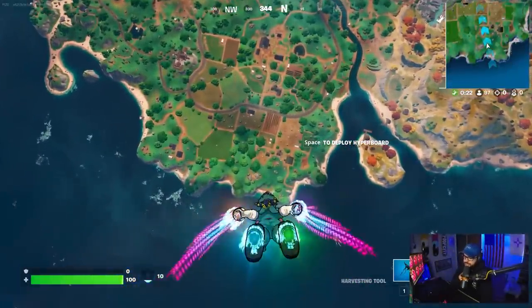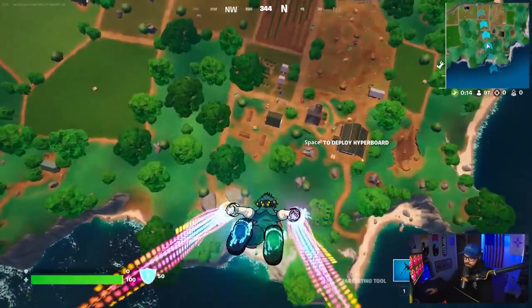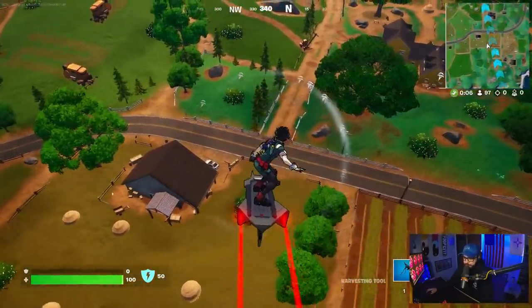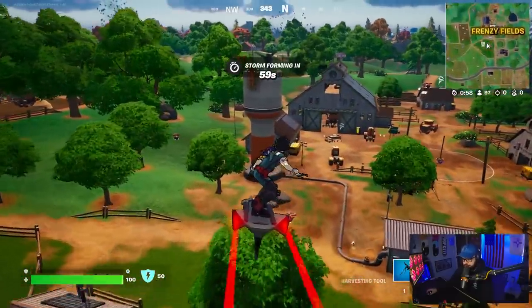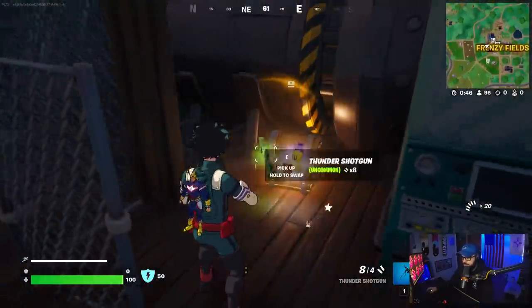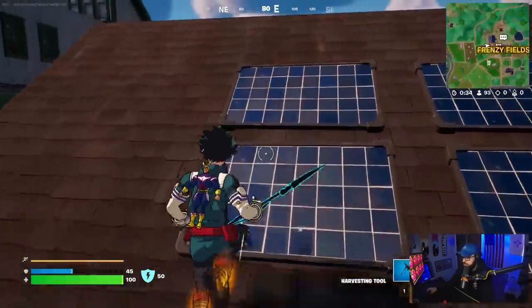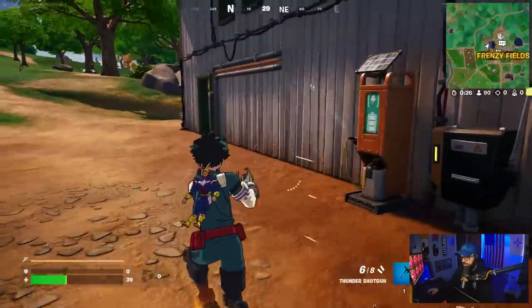We changed to a different outfit here. We're going to test reactivity of the back bling. The glider is called the Hyper Board and I'm using Naruto's wrap from that set because it's also cell shaded, but I think this glider works with quite a bit we got this morning. This is going to be a hot drop — we have drones here as well, so say a prayer for me. It's going to get dicey. Might as well get a weapon first. Someone's already getting eliminations out there.